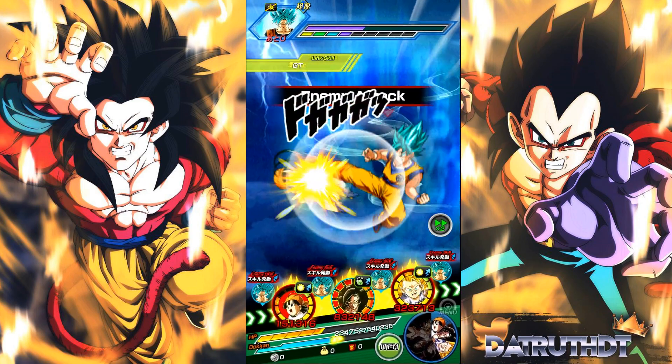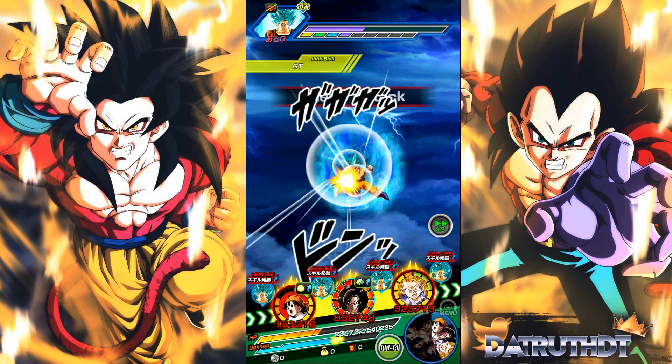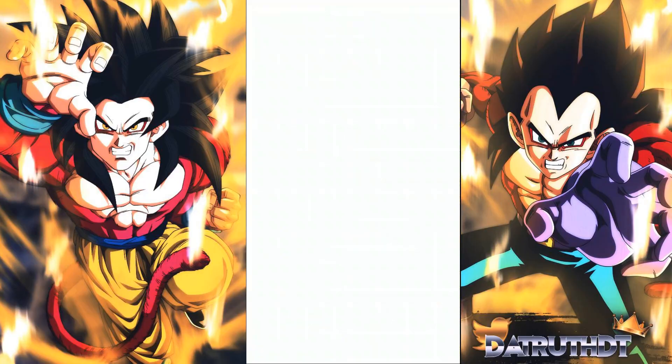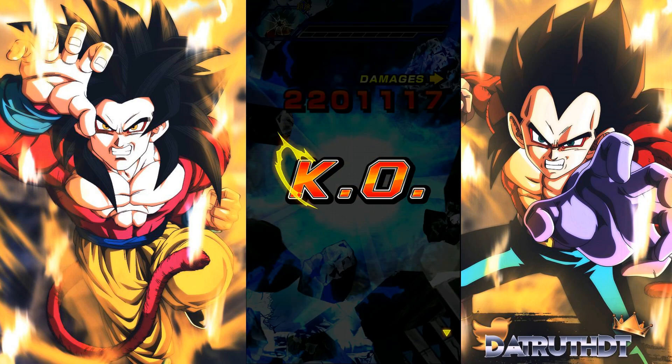LR Super Saiyan 4 Vegeta is able to hit slightly harder than Goku maxed out, so keep that in mind. Goku gets up to 6.19 million — very very good. Between his active skill and his 18-ki super attack, the amount of damage LR Super Saiyan 4 Goku did on that turn is remarkable. He is incredibly powerful.